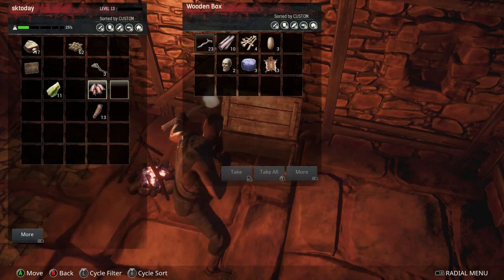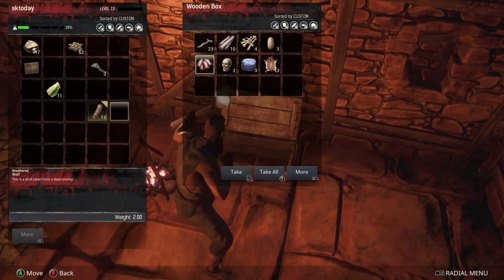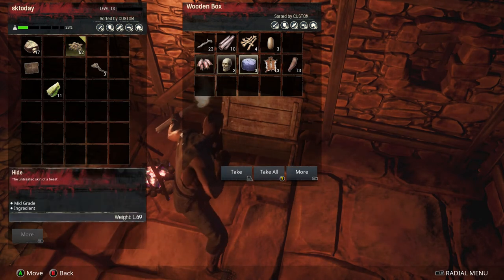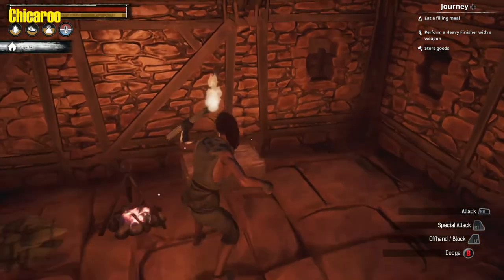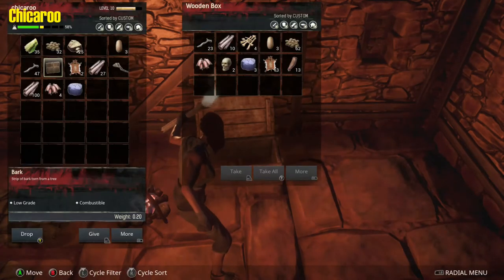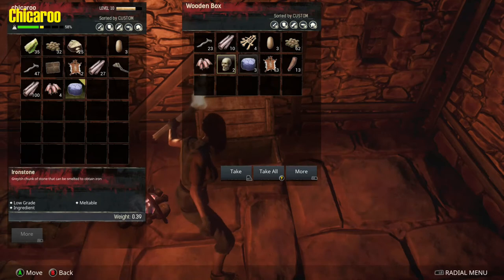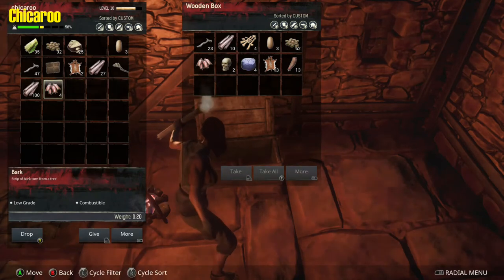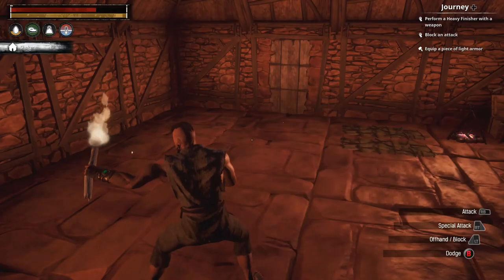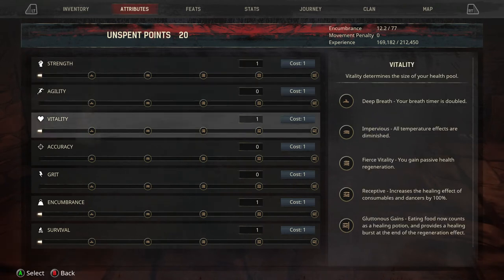I'm gonna store a lot of this stuff because last time I logged in and out one time and I lost everything on my body — I came back dead for some reason. Ironstone — yeah, we're gonna need that to make metal and steel weapons and stuff. I think we can even make a garden and everything. I have some hide, you have hide too. Yeah, we can make stuff with that. Let me get my points — I have 20 unspent points.